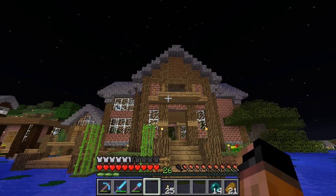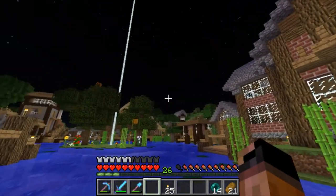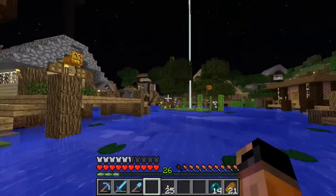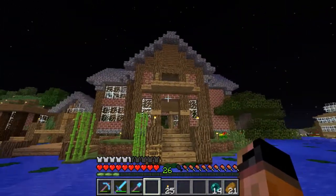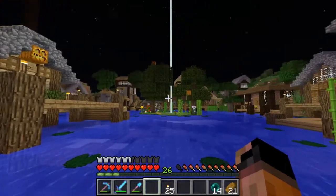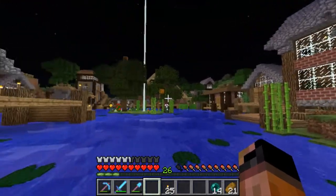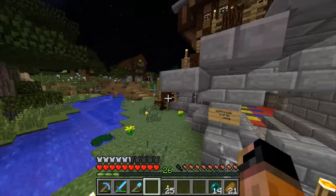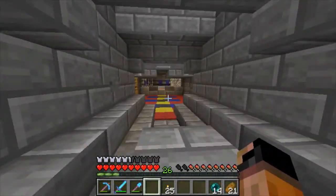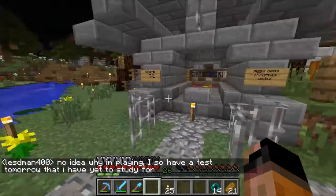Hello everyone, this is Camp and Cody and welcome back to the Sunnyvale server. So today, a quick spawn tour. This is how it's looking now. We got a little spawn house, we got another spawn house. We got a few things being changed around here, not much though. It's looking all good. We got flowers, we got a dance floor in there.